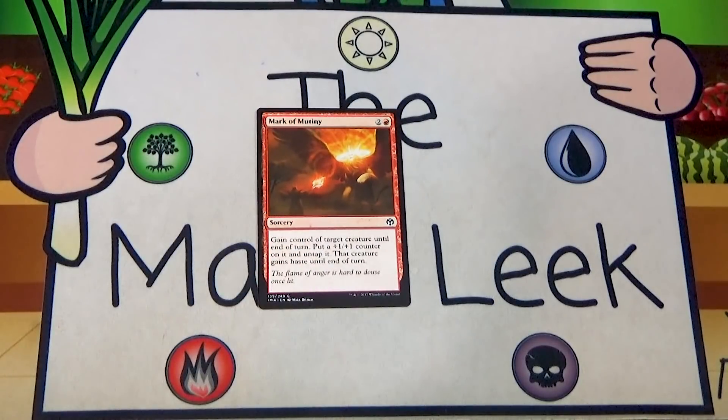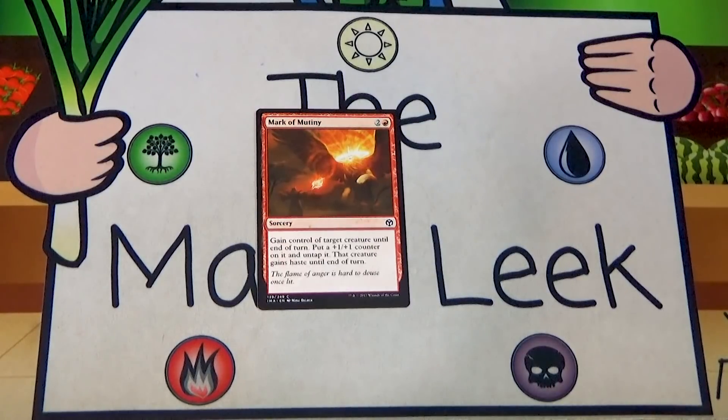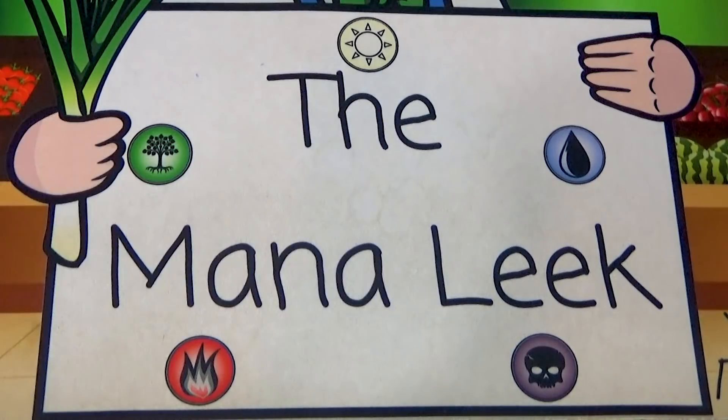Mark of Mutiny is up next — two and a red for a sorcery: gain control of target creature until end of turn, put a plus one plus one counter on it, untap it, and it gains haste until end of turn. This is the 'threaten' effect for the set. The downside is if you don't win the game, your opponent gets it back with a counter on it. Only play threaten effects if you're ending the game with them — never a first pick.